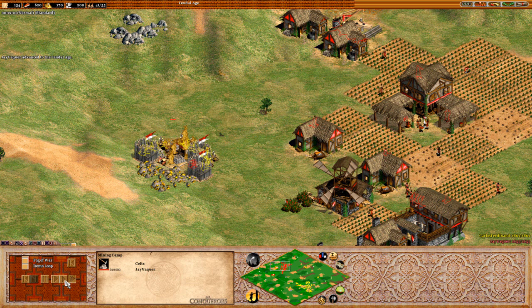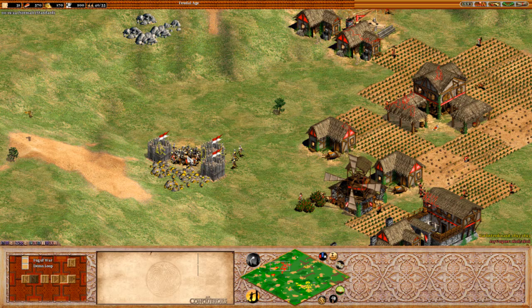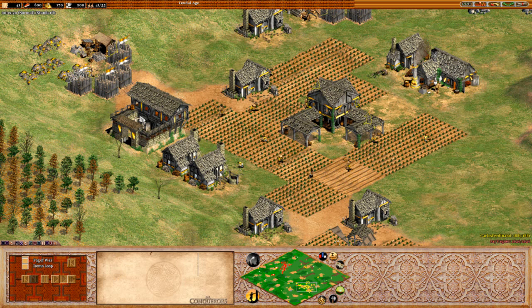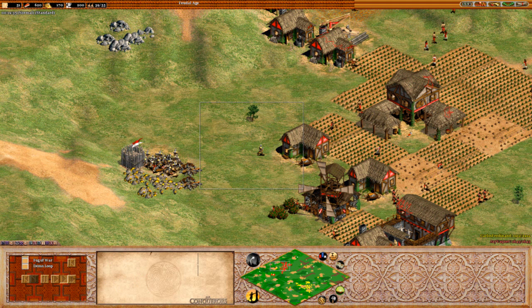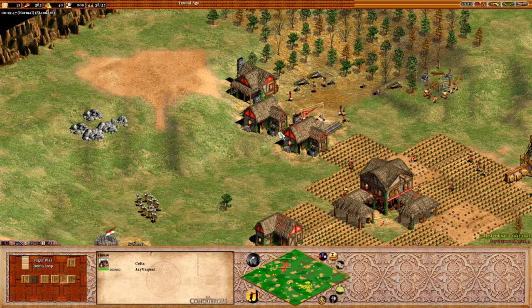It looks like this mining camp here will go down. And there we go — villagers in here are just meat right now, being trapped in here by these men-at-arms. That's four villagers less for J. At home, Kalos has a second barracks and has gone out with the blacksmith. He has got the armor upgrade, which is the most important upgrade to have at this stage, meaning he's able to walk past that town center without taking much damage.